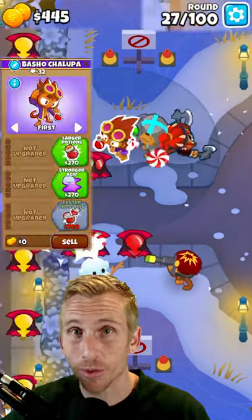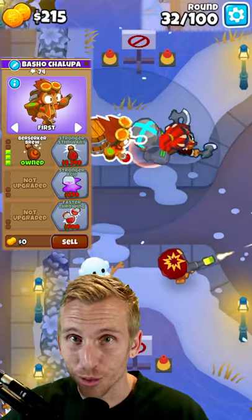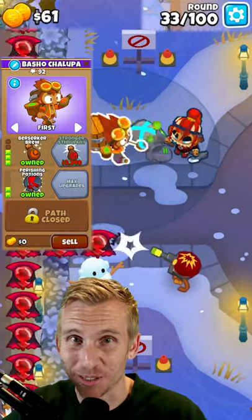Place an Alchemist here, upgrading to Larger Potions, Acidic Mixer Dip, Berserker Brew, Stronger Acid, and Perishing Potions.